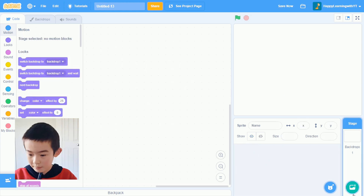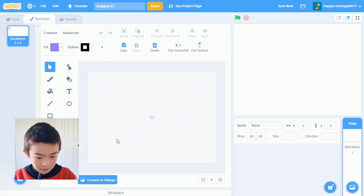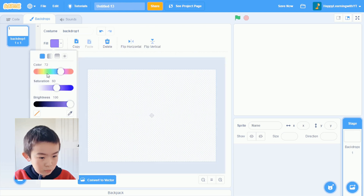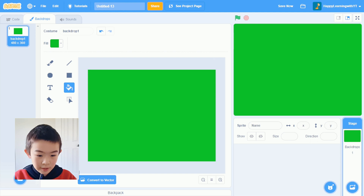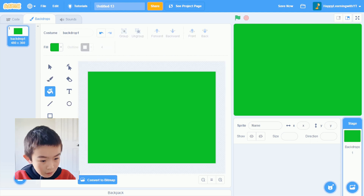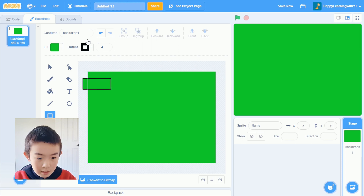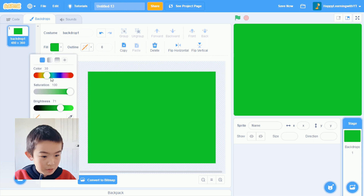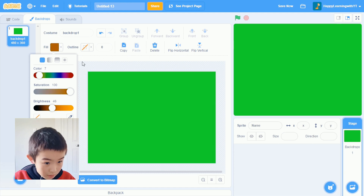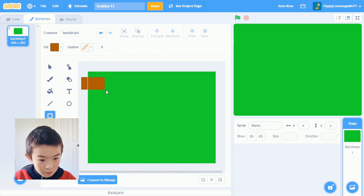First let's delete this sprite and choose a backdrop. I'm going to draw a backdrop. I'll come into bitmap and fill it with a dark green color. Good, now it's green. Let's convert it back to vector. Now let's make some rectangles without outlines. I'm going to delete the outline and give it a browny dirt color — yeah, that's a good color. Then I'm going to draw a rectangle.